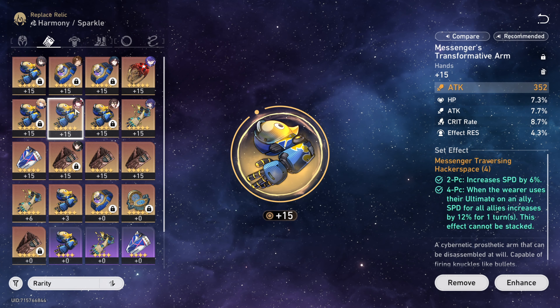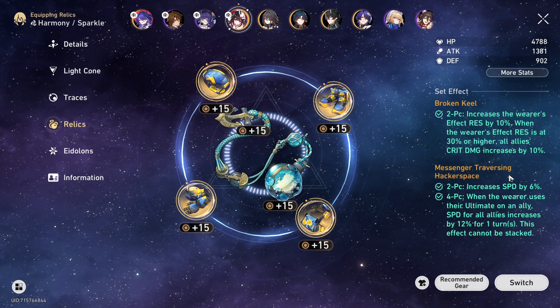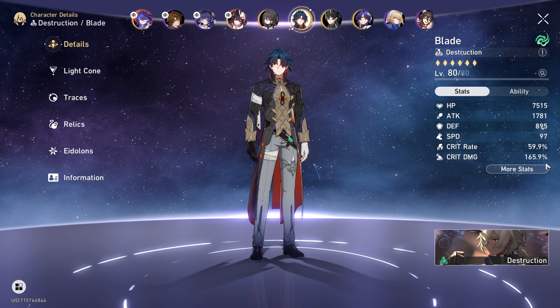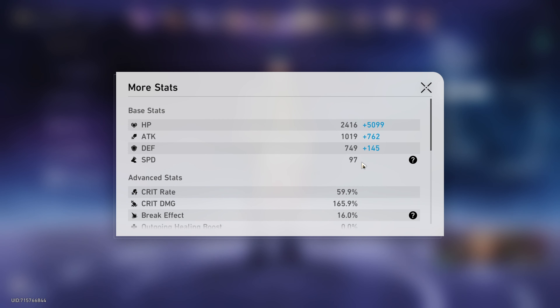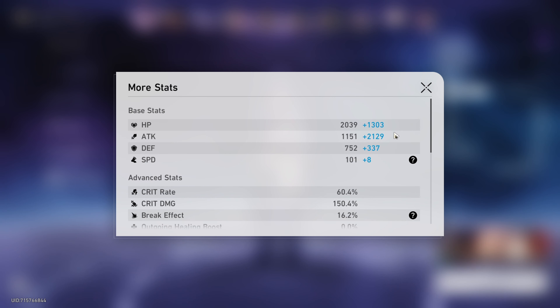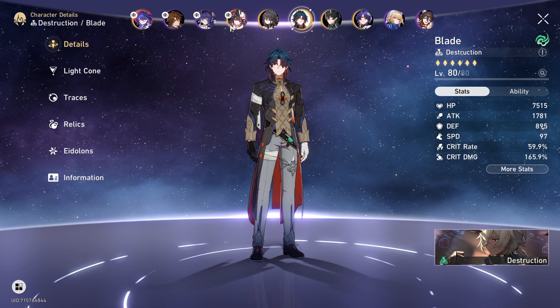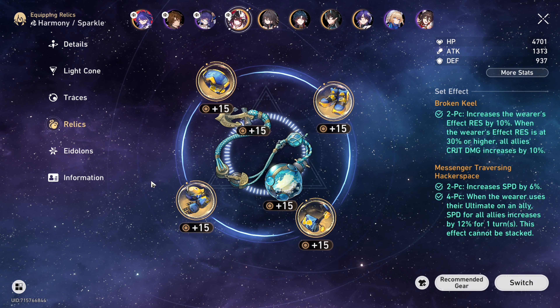The safe approach is to have just one or two more speed on your DPS, and that's not hard to achieve by simply not giving your support Sparkle any speed substats — just speed boots. Your DPS should get around plus 8 to plus 12 speed from substats. That varies by character: for example, Blade has 97 base speed and Acheron has 101, so Blade would need a bit more speed in substats to match up with Sparkle.